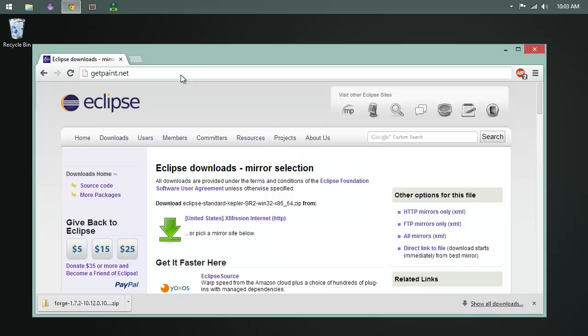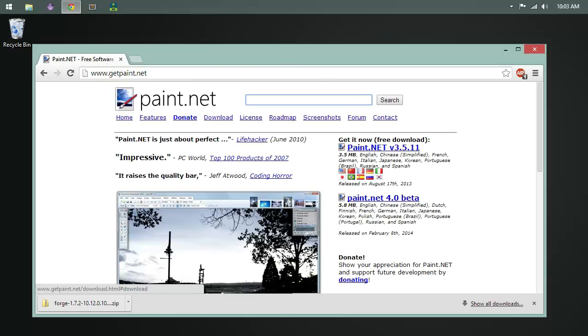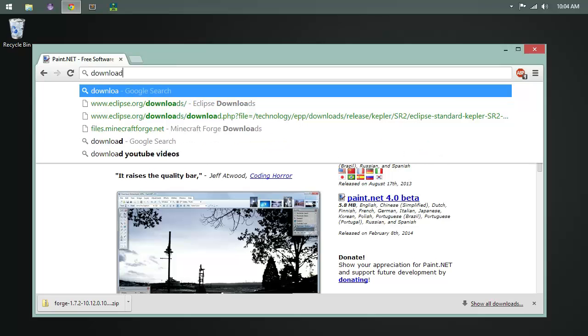Next tool: go get Paint.NET. Download it and get it installed — we'll use this to work on our textures. It's free and great quality. If you're already using Photoshop, GIMP, or something else, stick with that. But if all you have is regular old Paint and you haven't spent much time on image manipulation, get Paint.NET. It's pretty straightforward and you can follow along with my lead on making textures.